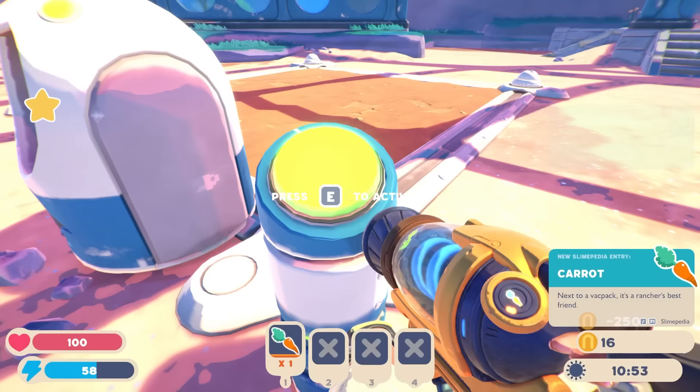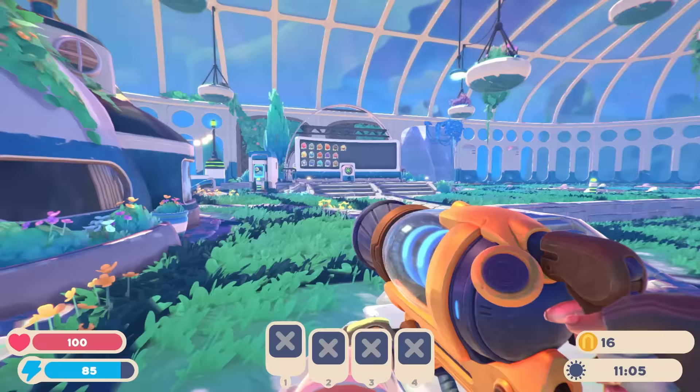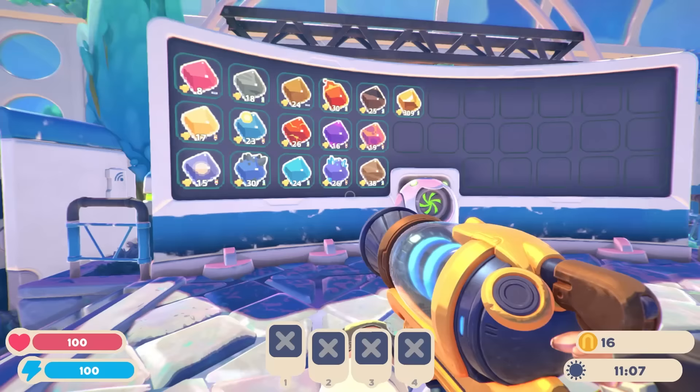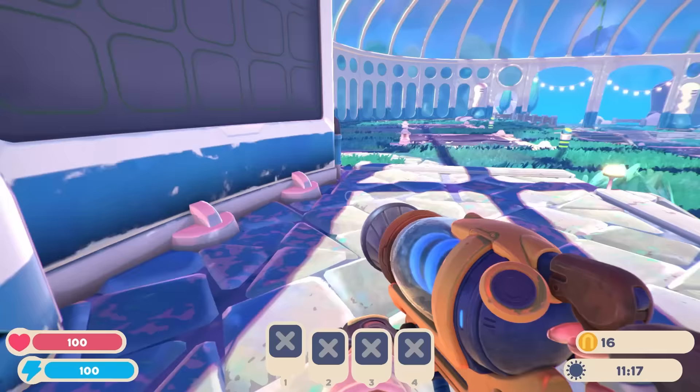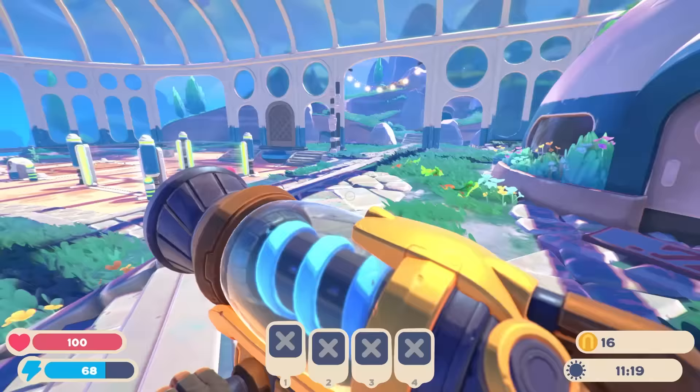Oh yeah! It's a little bit expensive, but that's okay because now I get carrots. Now I want to check out this board over here to see what other kinds of slimes we have. We have the pink and tabby, that's gold, looks like fire, crystal, rock. We recognize a lot of these, but I wonder if there's any new ones. Should we go find some new slimes out here? We only have $16, so I think we should.